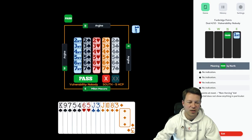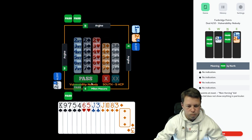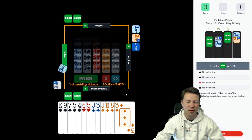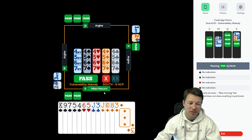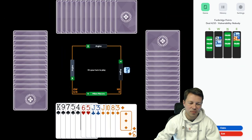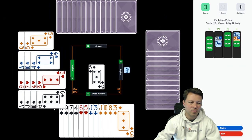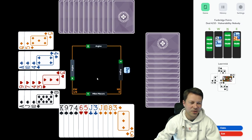Five high card points, semi-balanced hand, partner is a passed hand. I don't want to gamble here. Let's just play standard and try to find the right lead. West will have a four-card major. I like to lead my longest suit — of course, I hit here a four-card ace-jack-ten.